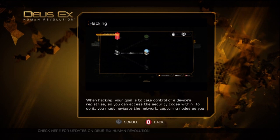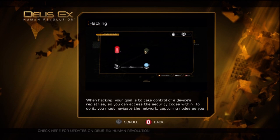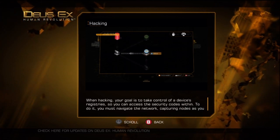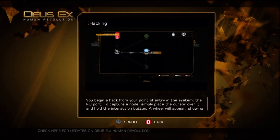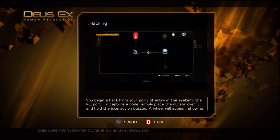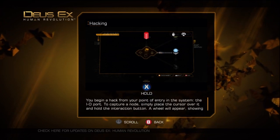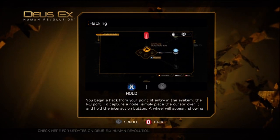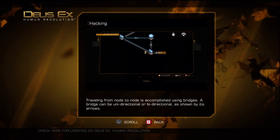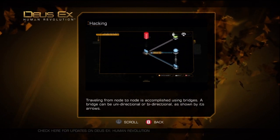When hacking, your goal is to take control of a device's registries so you can access the security codes within. To do it, you must navigate the network, capturing nodes as you go along. You begin a hack from your point of entry in the system — the I.O. port. To capture a node, simply place the cursor over it and hold the interaction button. A wheel will appear showing you the programs that can be used against it. Traveling from node to node is accomplished using bridges, which can be unidirectional or bidirectional, as shown by their arrows.